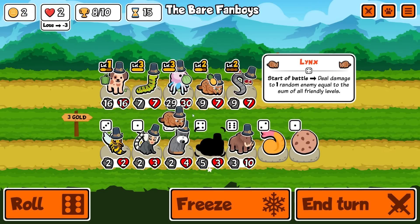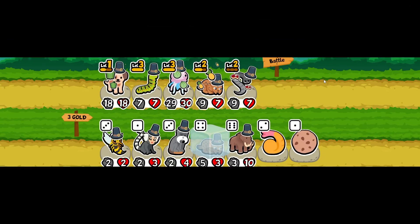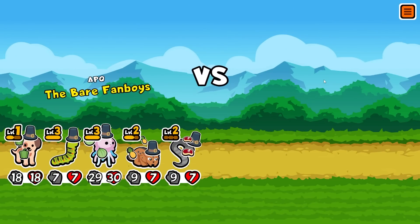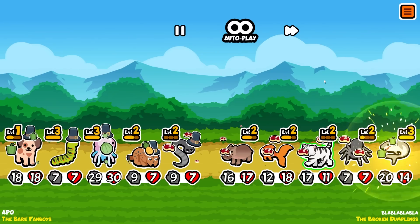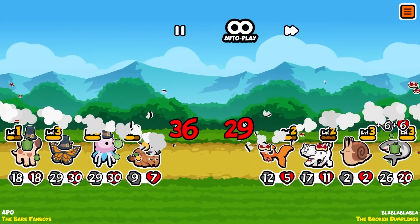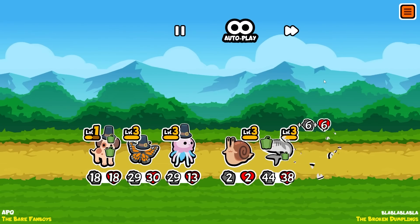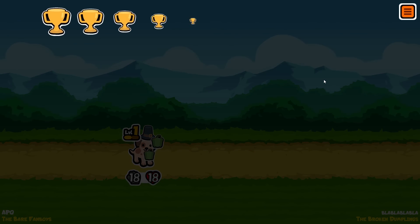I'm going to go for the level three lynx - I can't afford it right now because we rerolled down to two gold. Please draw or win so I can get it. I think we're dead to be honest - this team is rubbish. Our puppy does some damage, our lynx does some damage, the lynx can kill the goldfish with a normal attack.